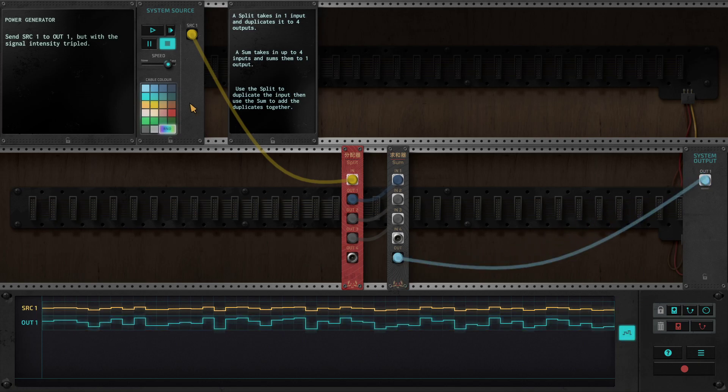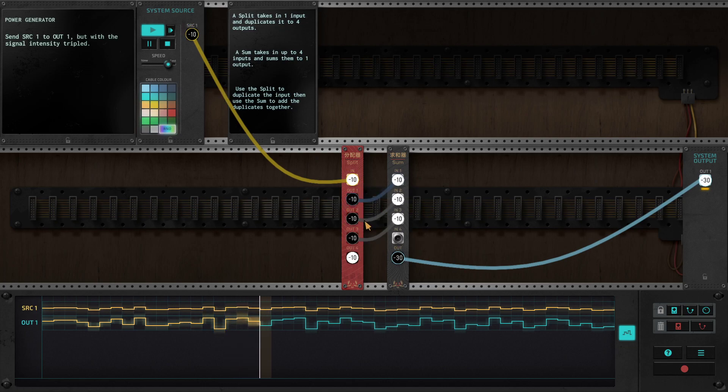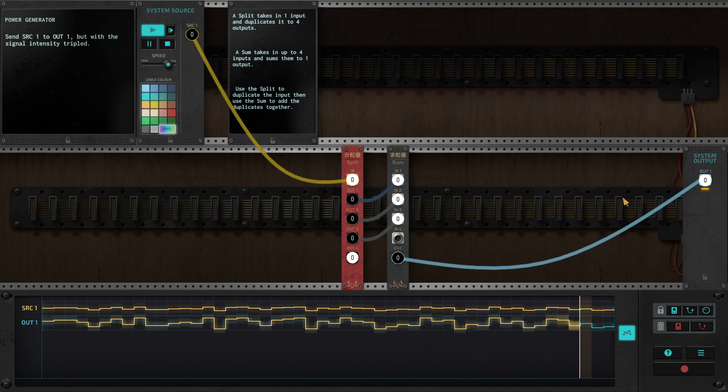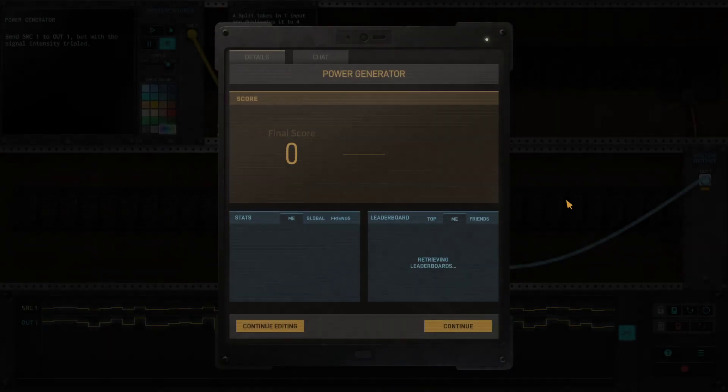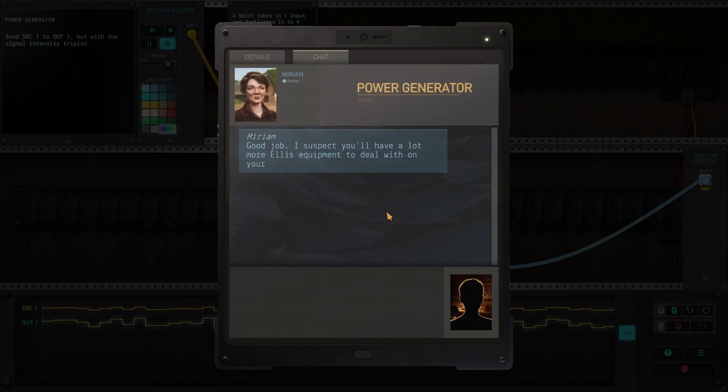Is that right? I don't know what these numbers mean at all. I have no idea what any of this means. Is this right? Okay, we figured it out! I'm not as dumb as I thought — but I'm still kind of dumb. Continue. Good job. I suspect you'll have a lot more Alice equipment to deal with on your farm. Disconnect.